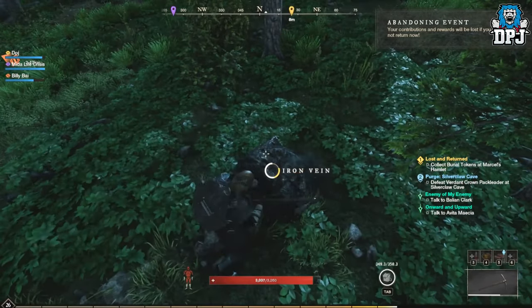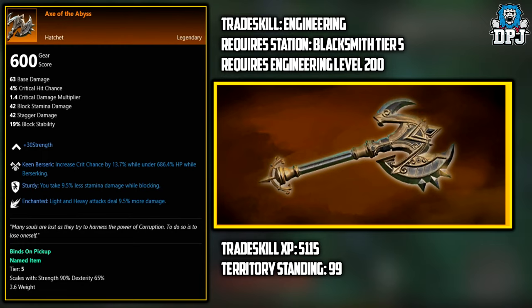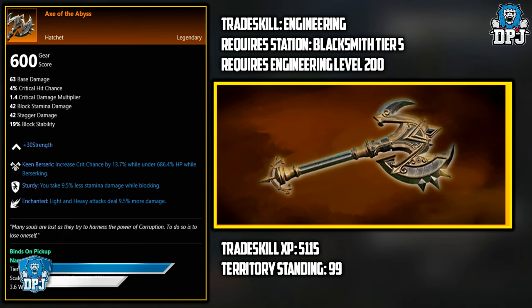First up, we have the Axe of the Abyss. This legendary has to be crafted — the trade skill needed is Engineering, requires a Blacksmith station at Tier 5, obviously requires a level of 200. Trade skill XP is 5,115 and territory standing needs to be 99.